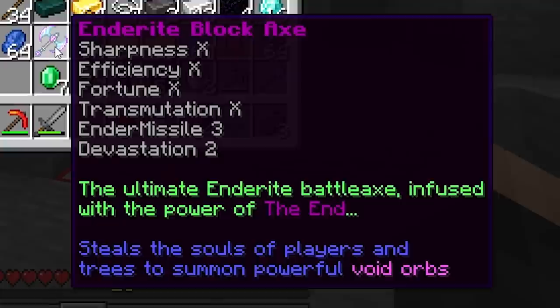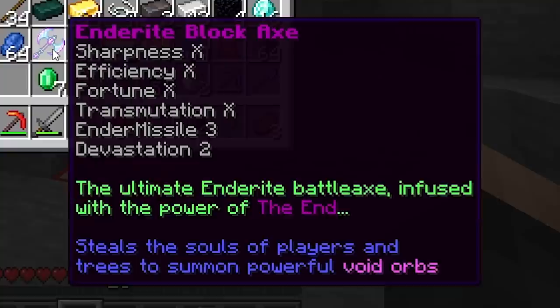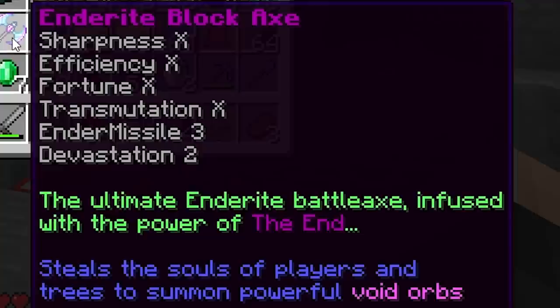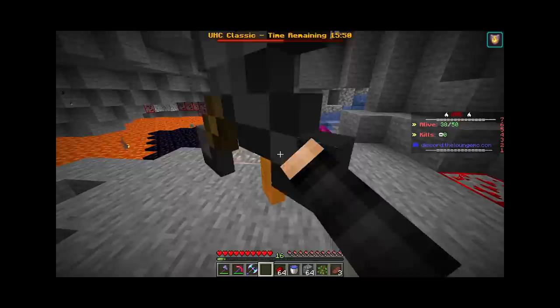Now that we have the three netherite blocks, we can finally go ahead and make... oh my gosh, that looks insane. The Netherite Block Axe! Sharpness X. Efficiency X. Fortune X — wait, why do I need Fortune? Transmutation X? What even is that? There's a hamburger on my screen. Ender Missile 3. Devastation 2. I don't even know what these things do, but this sounds so overpowered. The ultimate netherite battle axe — infused with the power of the end. Steal the souls of players and trees to summon powerful void orbs.